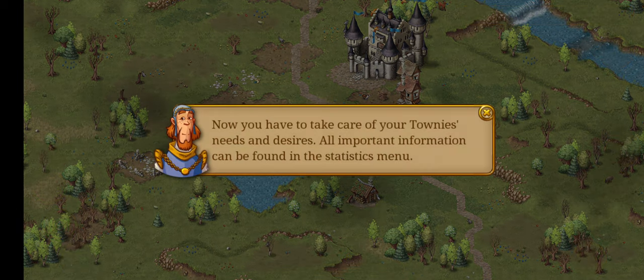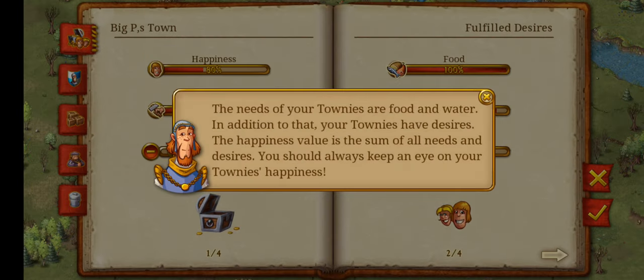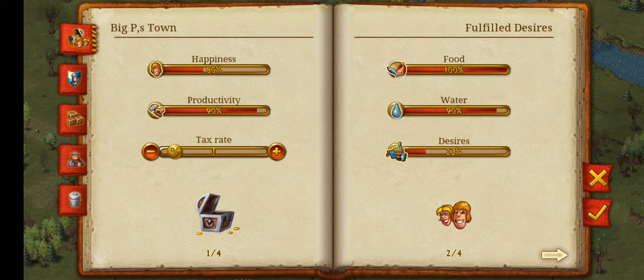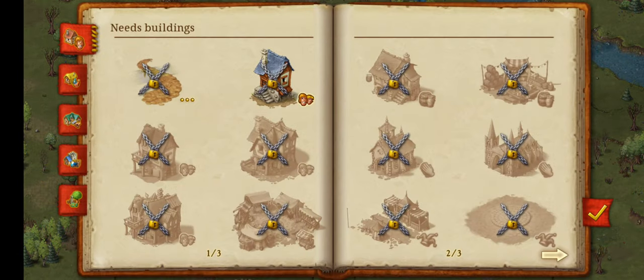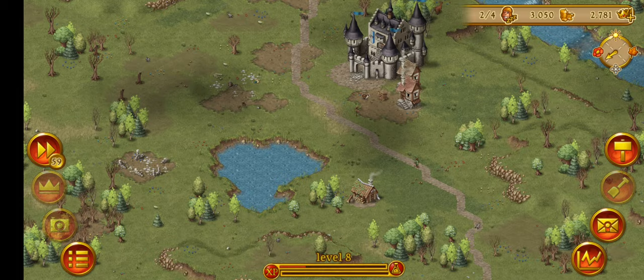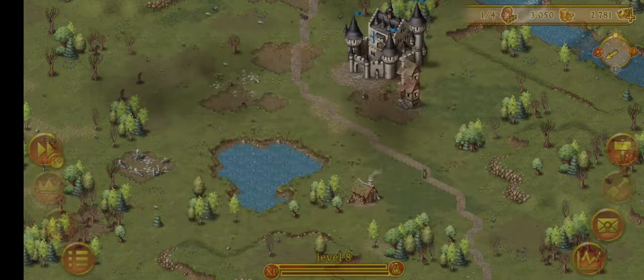Now you have to take care of all your townies' needs and desires. All important information can be found in the statistics menu. The needs of your townies are food and water. In addition to that, your townies have desires — happiness is the value, the sum of all the needs and desires. You should always keep an eye out for your townies' happiness. They are 80% happy. We can assign another worker here — it's 200 out of 500, nearly full on stock. It's springtime.